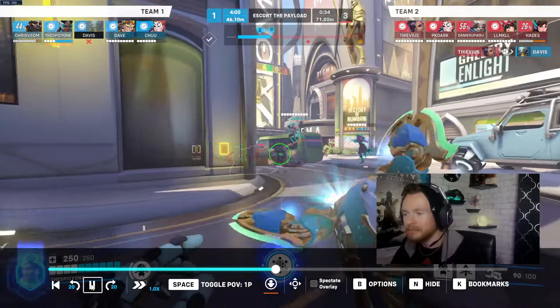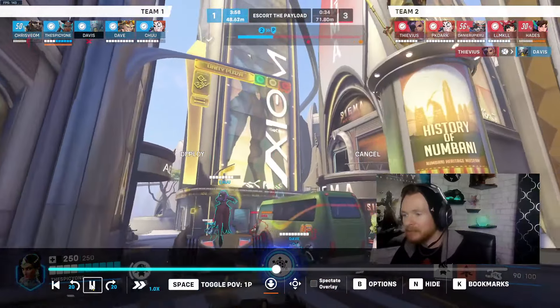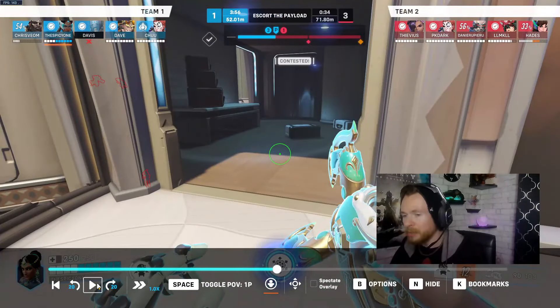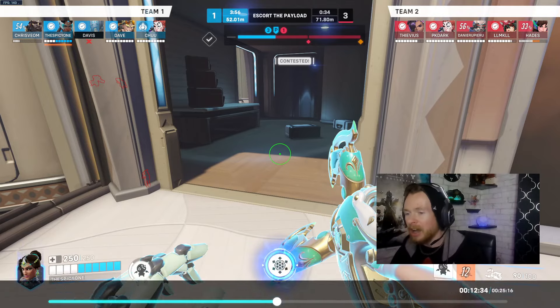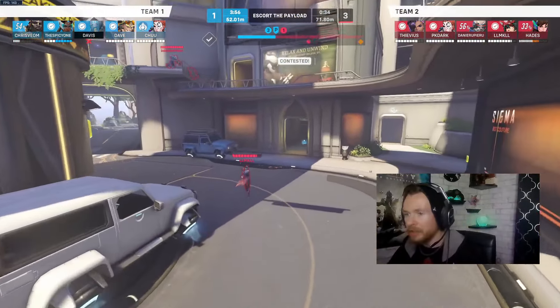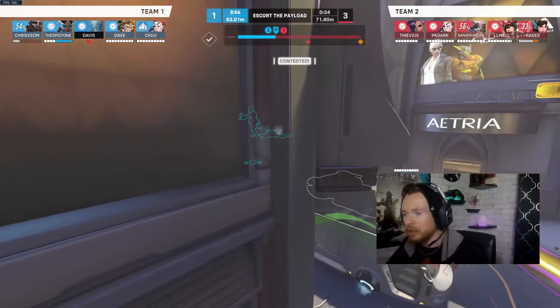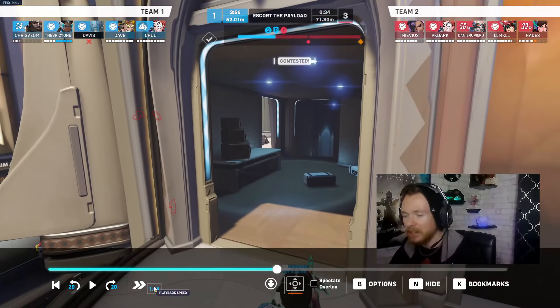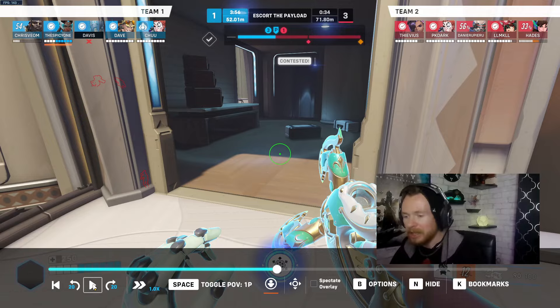Your team is on the payload and you're throwing up the teleporter — you're going to teleport up. This is a good spot to be right now because you can take the beam-down position from here, especially with Sombra and Kiriko on the low ground. You know you're going to be completely safe to beam them from up here.